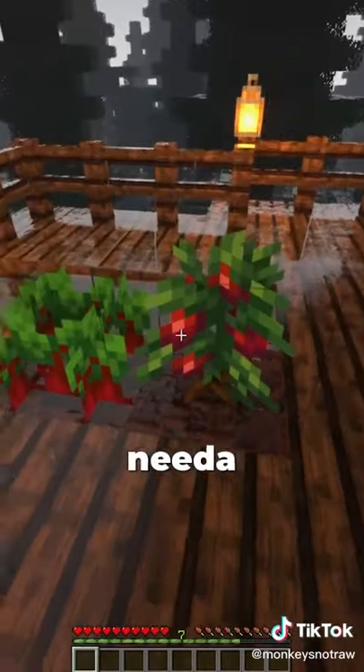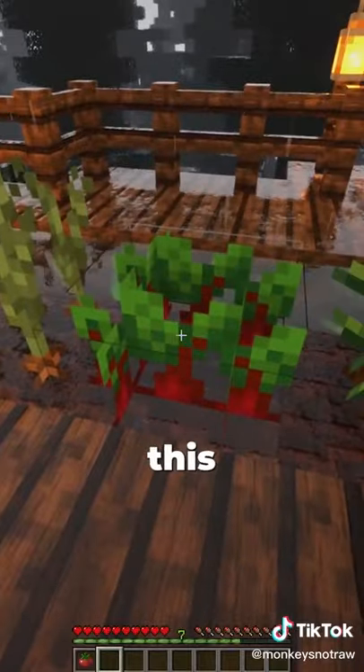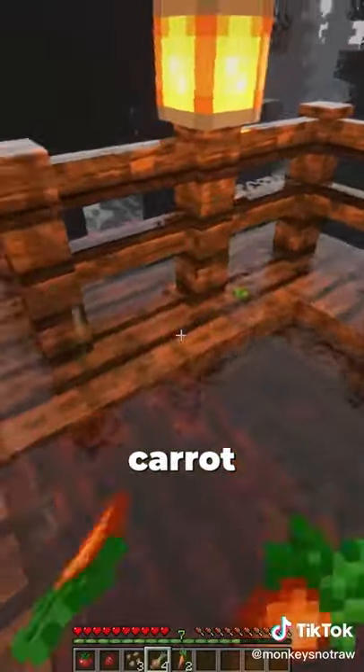First things first, we need to grab our veggies. So over here, I think we got some tomatoes. And then right here, this is a beetroot. Thank you very much. We got some onion and we got a carrot. Boom.